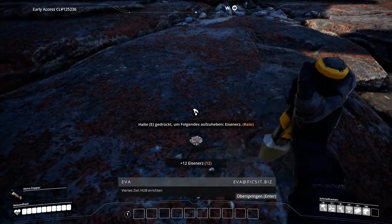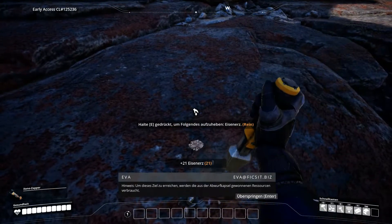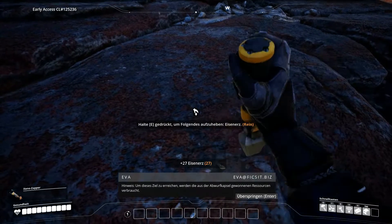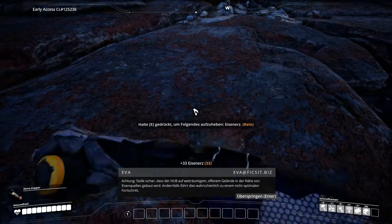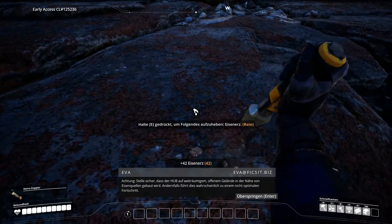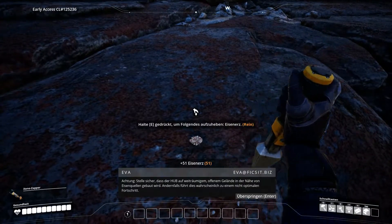Fourth objective: Build the hub. Note: to complete this objective, the resources salvaged from the drop pod will be consumed. Caution: ensure the hub is built on spacious open terrain close to the presence of iron sources. Failure to do so will likely result in non-optimal progress.